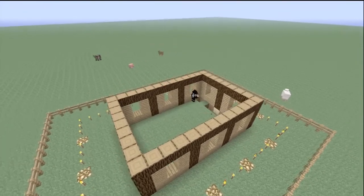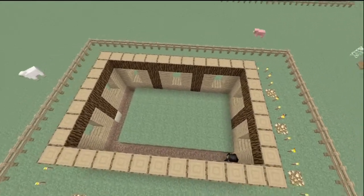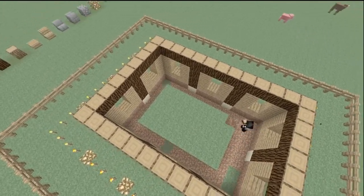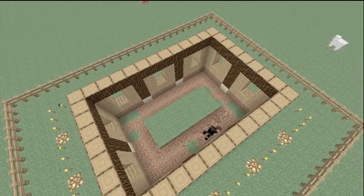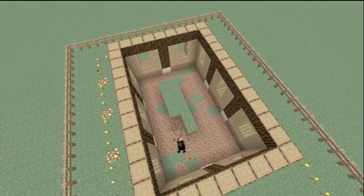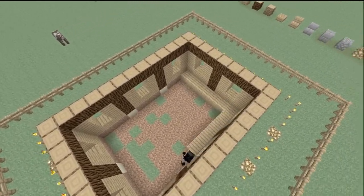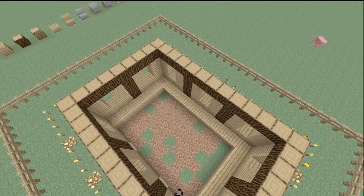One of the cool things about this house and this build is that it has a lot of detail. You can leave the detail out or add even more than I've already added. You can also do a cobblestone floor, a brick floor — whatever you really want.